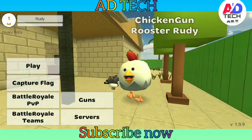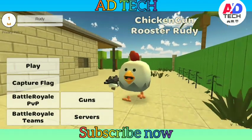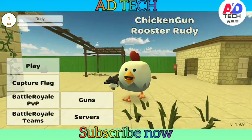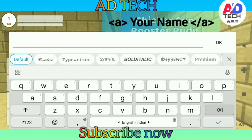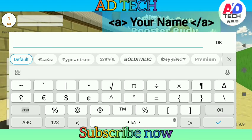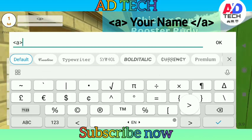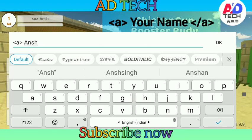Let's get started. You will go to where you set your name, tap on that, then delete everything. You are going to type this name code. You will type: left arrow, then small letter 'a', right arrow, space, then add your name, and space.